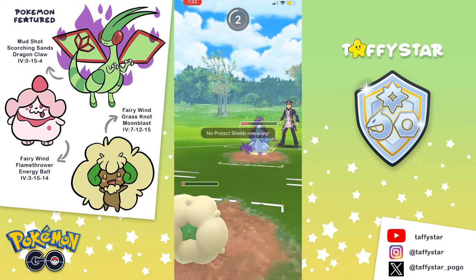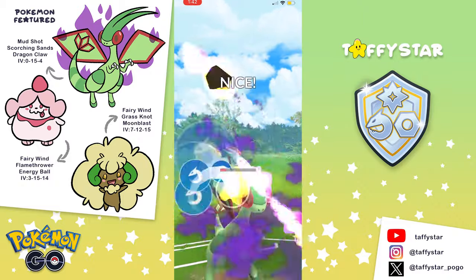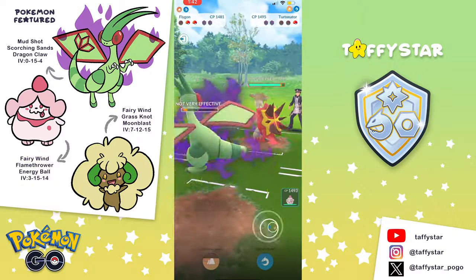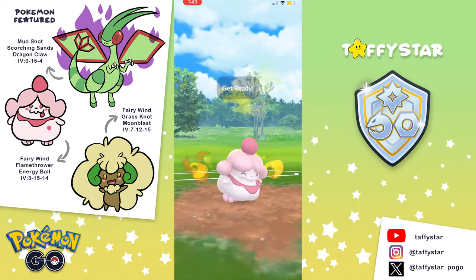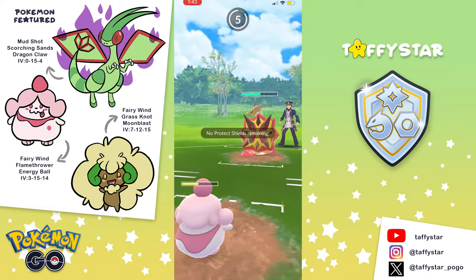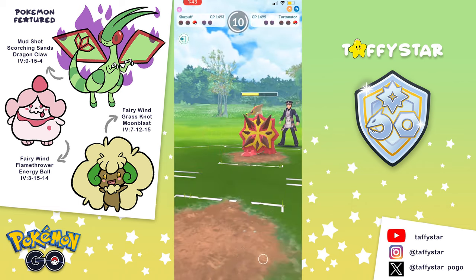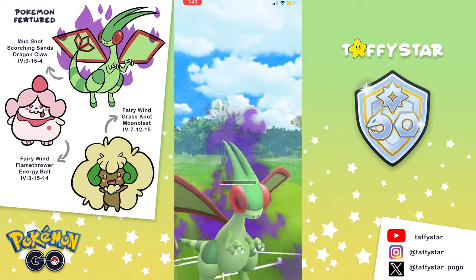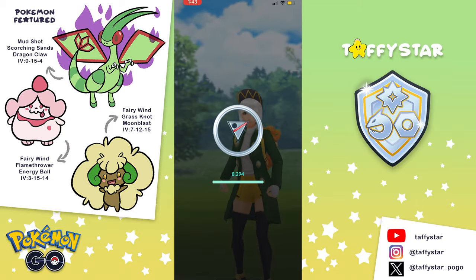We're able to take the Azu out with Whimsicott, and my opponent throws an Ice Punch before I reach a Grass Knot because they are in Grass Knot range. I bring Flygon in and immediately go for that Dragon Claw. We get rid of the Alolan Sandslash, and my opponent has a Turtonator in the back. I don't think they're in Dragon Claw range yet, so I swap out of Flygon with a move stored, try to do as much damage as I can with Slurpuff, then bring Flygon back in. The Dragon Claw KOs — we take that win.